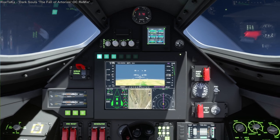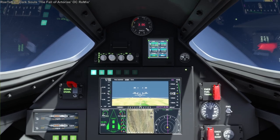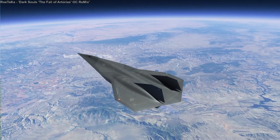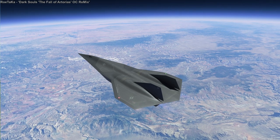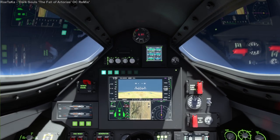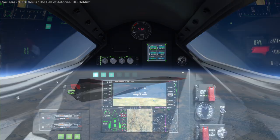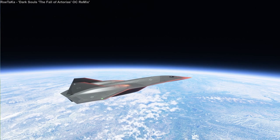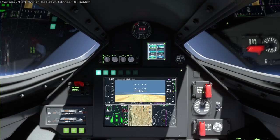I go to the maximum height allowed by the plane, which is 275,000 feet — also the maximum height the sim allows — because the higher you go, the more efficient it is. The reason is there's less atmospheric drag higher up and less air for the engine to take in, but basically the drag and the less air balance each other out, so you use less fuel to mix with the less air and get better engine efficiency at higher altitudes to produce the same net acceleration.